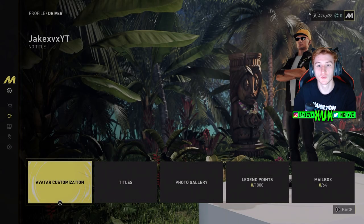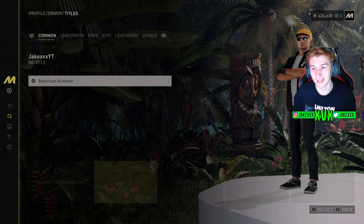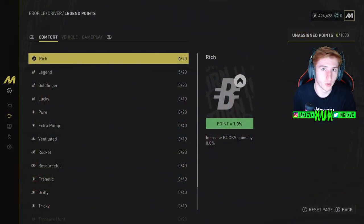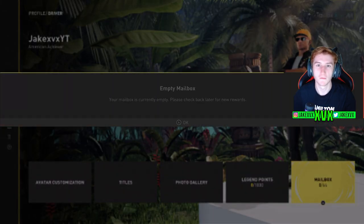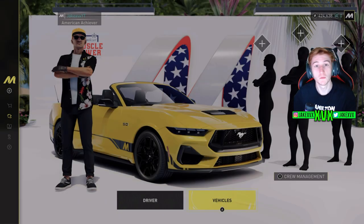The Profile section of the menu is where you customize your driver — you can change your avatar and add a title, which is basically a badge you unlock by doing missions and races. There's a photo gallery for photos you've taken. Then there are Legend Points, which you earn as you play and can assign to specific categories like an XP boost or a credit boost. You can reassign them at any time. The mailbox is where you receive community notes and rewards.